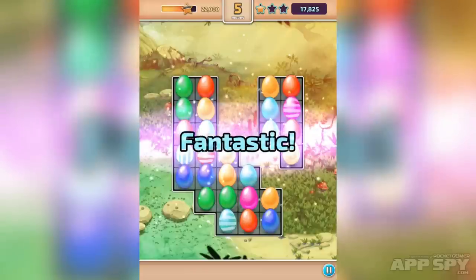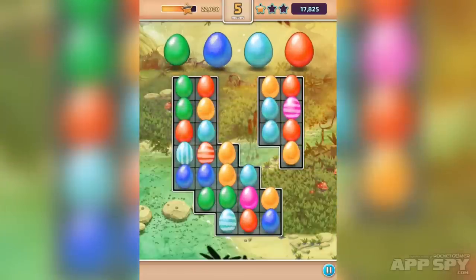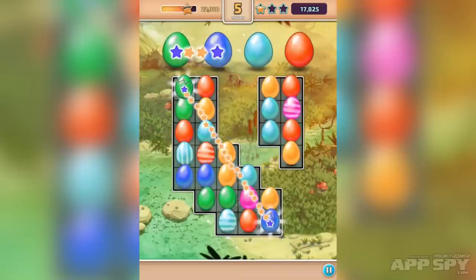At the top here you'll see we've got a little score. We've got a star chart, and on the top right we've got how many stars out of three we're going to be ranked at the current score. So at the moment we'll fail it if we don't manage to get through within five moves.